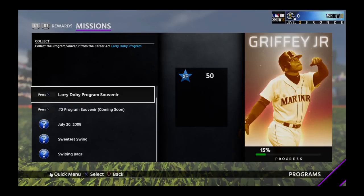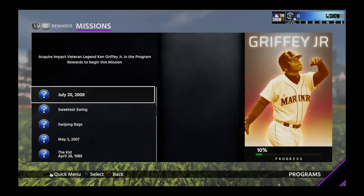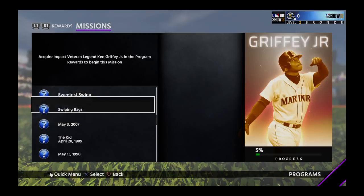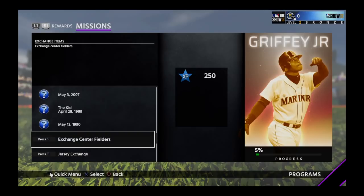For Ken Griffey Jr., we're going to need the Larry Doby career arc program done, and another career arc program that's not out yet. You can put his cards into these sets to get started on those missions. There are individual missions as well — we'll probably need hits or other stats with the Ken Griffey Jr. card at each level.